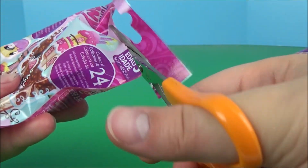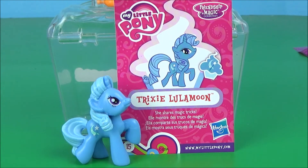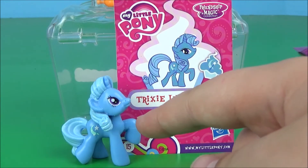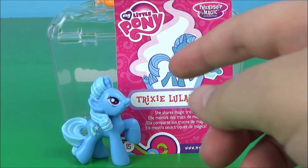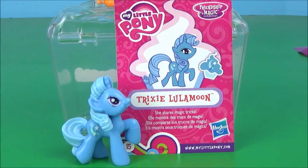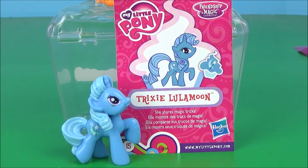Here's number three. Interesting! This is Trixie Lulamoon, or usually known as just Trixie. She's a minor character in the show. They obviously use the same mold as Rarity — I think they use the same five or six molds for all of these. But other than the cutie mark and the colors, the picture doesn't really look anything like Trixie. The figure kind of looks like Trixie, but the picture just looks so eerily like Rarity. Trixie is supposed to look like this — but whatever, this is still a pretty cool figure.